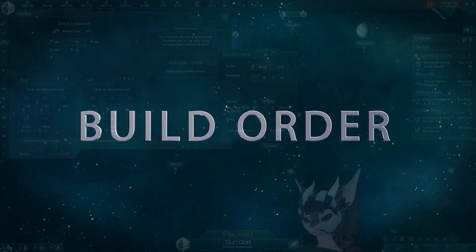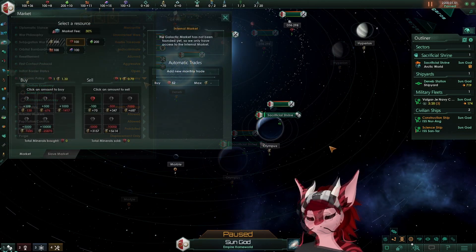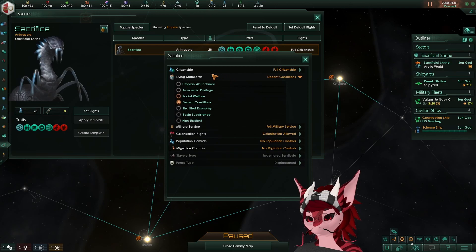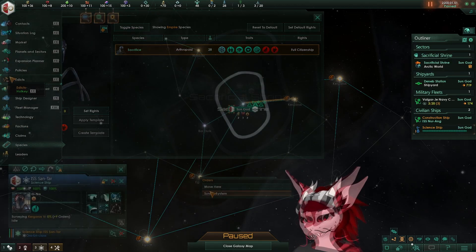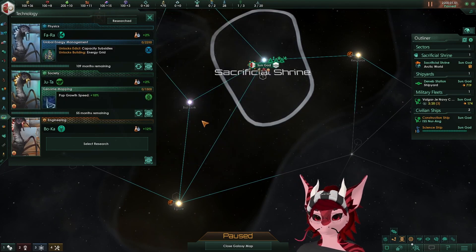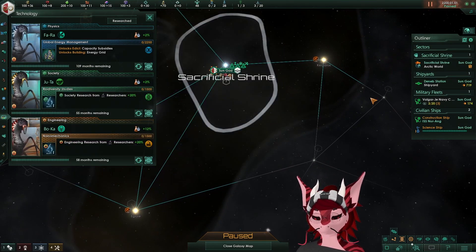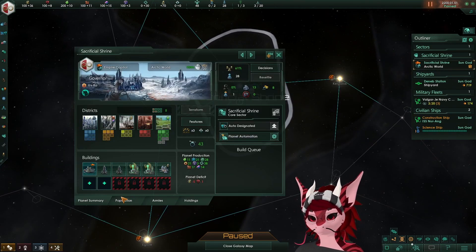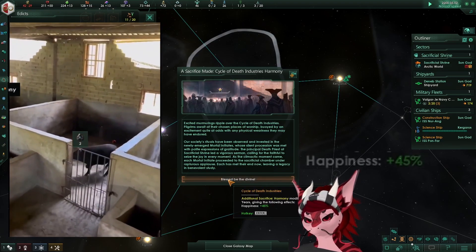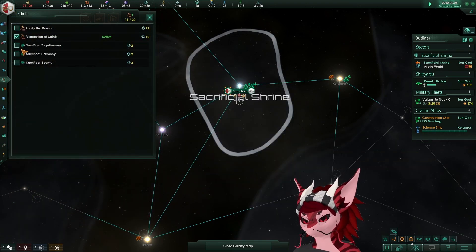Start off by buying 52 minerals a month, building a science ship, setting your economy to civilian economy, and if you're not a Megacorp, set your diplomatic stance to isolationist. Also set your species living standard to Social Welfare. This is because we have such a high species growth rate that a lot of pops are going to be unemployed, and in order to increase stability and also get some unity output from the pops, Social Welfare is the best living standard outside of Utopian Abundance available to us. After the first month passes, activate the Sacrifice Harmony edict — this will give happiness to all of our pops and means we don't have to worry about amenities to keep them happy. Also activate the edict that increases output from priests.